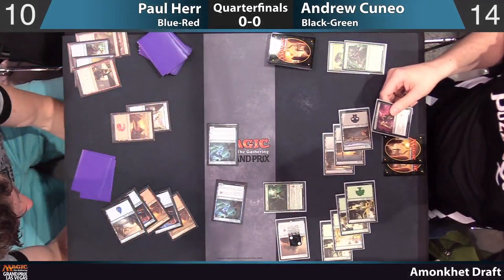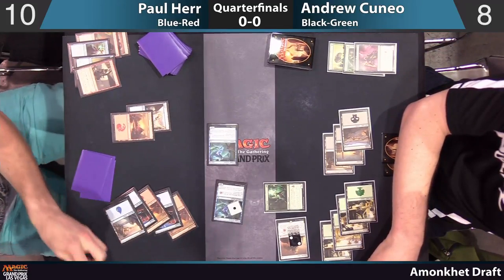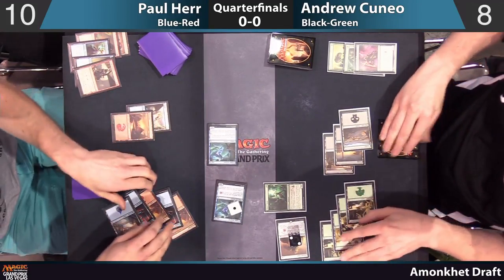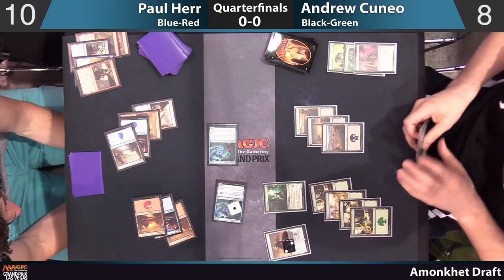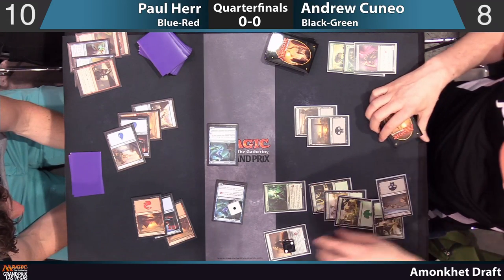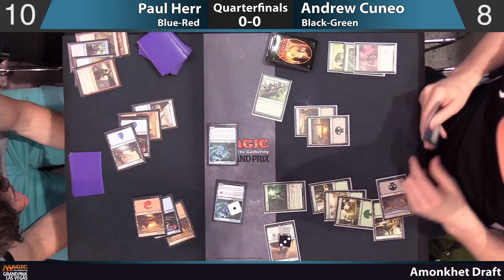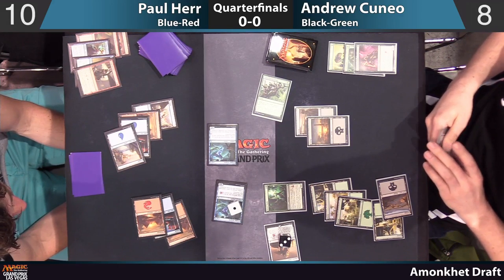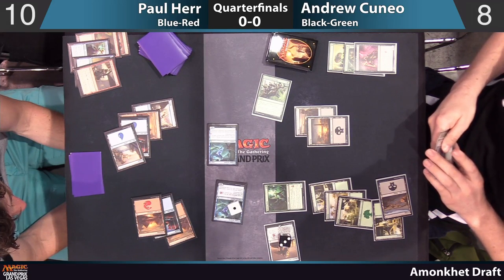He's going to go ahead and chump with the Festering Mummy and put a counter on one of them. He still takes six here. I'm not sure I love this play from Andrew. My problem is this game is so far out of reach — Andrew is so unlikely to win that he might have been best to try to hit off the Oracle's Vault a Synchronized Strike, which is what he hit. That would be lethal — 10 with the Supernatural Stamina.